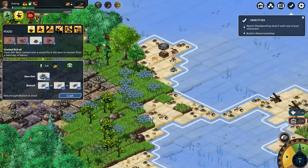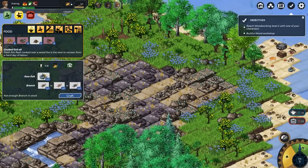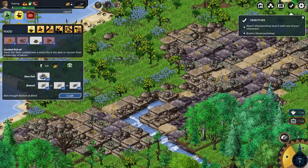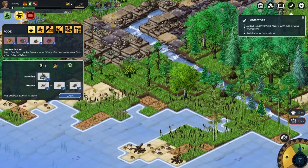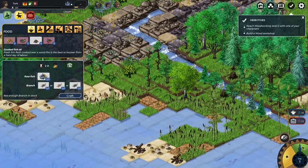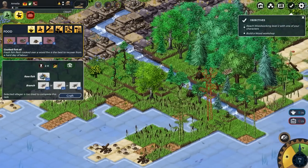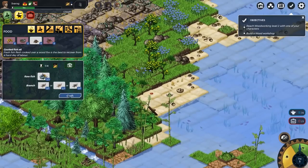Not enough branches. We need another branch — that needs a regular tree. Let's try a fir tree. It's a major fir tree. Let's use whoever has the axe to cut it down. Now we can do some cooking again, and now we've got loads of food. They'll also keep us surviving for two days.